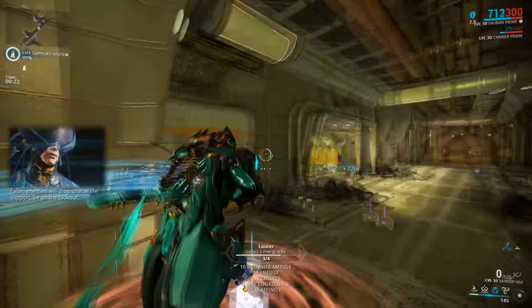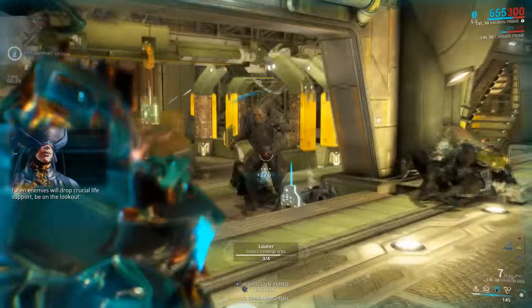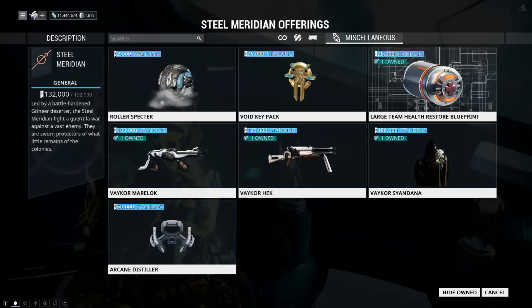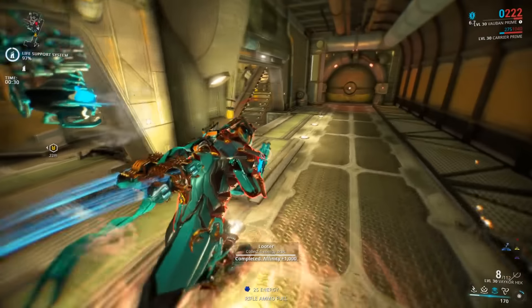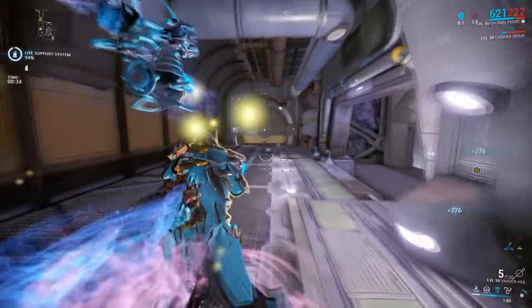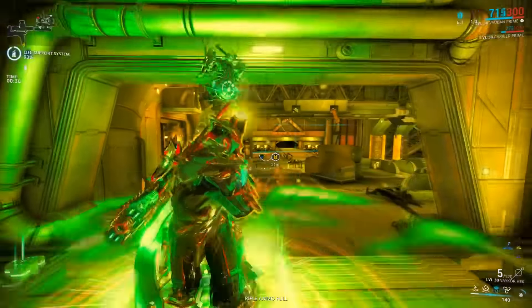Today we're taking a look at one of the most requested weapons on my channel, the Vakor Heck. The Vakor Heck is the syndicate version of the Grineer Mage shotgun, the Heck, and can be purchased from Steel Meridian at max rank for 125,000 standing. If you aren't in Steel Meridian, don't worry, you can still buy this from another player. No matter how you acquire it, you still have to be mastery rank 12 to use it.